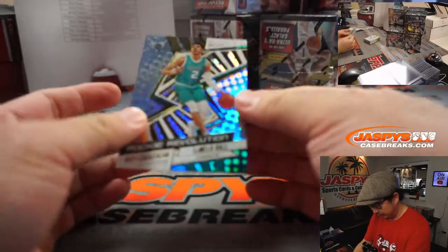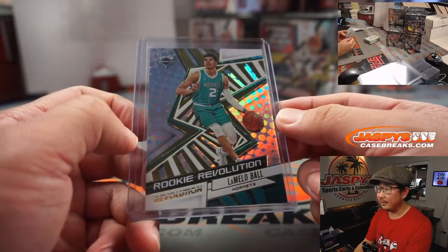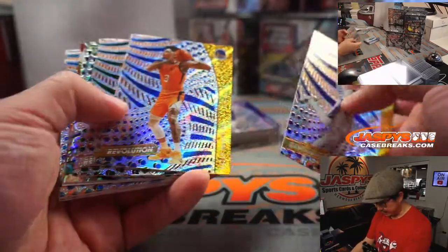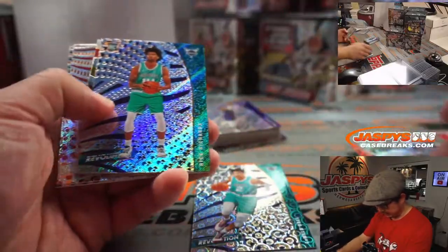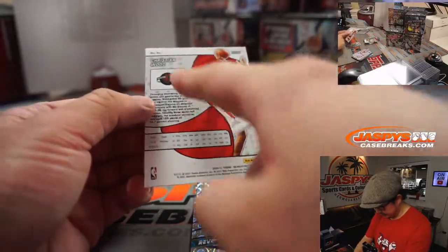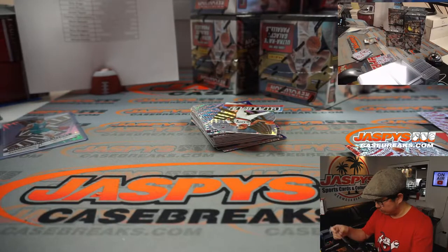There's our first LaMelo Ball Rookie Revolution. And that is for Charlotte, that is for Thon. These are the base cards right here, and then another LaMelo — even better. Then a couple inserts, then more base, then insert, liftoff. There you can see the parallels right there. Groove. And this is a different parallel — or is this Groove as well? This is also a Groove parallel.